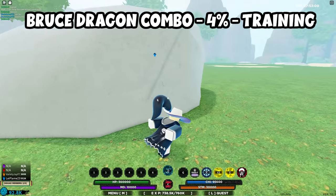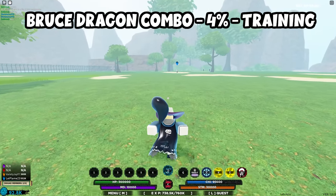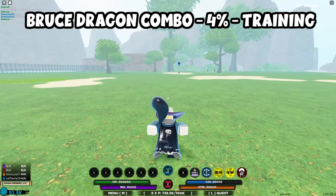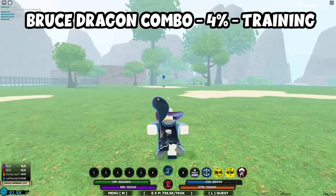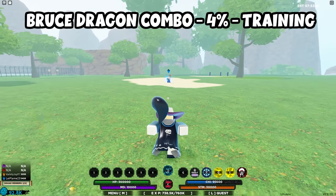For the Bruce Dragon Combo from Bruce Kenichi, start at the dueling pads and go straight back from the rock. Bruce Kenichi will spawn over here, and this is where the Bruce Dragon Combo drops — just be aware it is extremely, extremely rare.